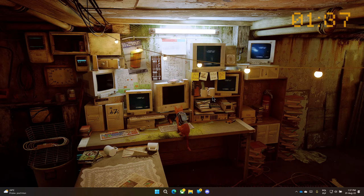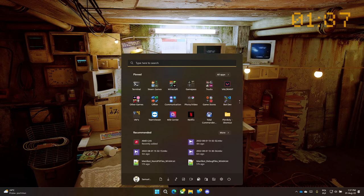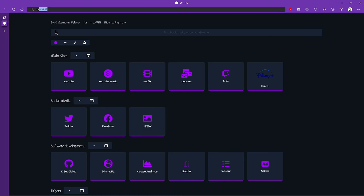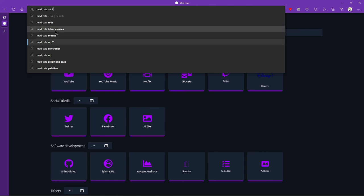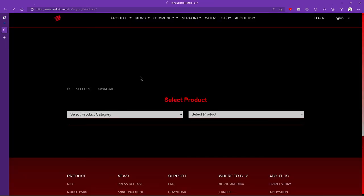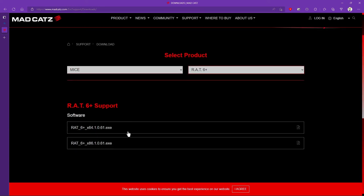To fix it, open your mouse software. For me it will be MadCatz RAT6 Plus, but if you have a Logitech mouse open Logitech software, if you have a Razer mouse open Razer software, etc. If you don't have software for your mouse, just check your manufacturer's site — go to your browser, open a new tab, type in the name of your mouse (for me it would be MadCatz RAT6 Plus software), go to the manufacturer's site, select your product, and download the software.